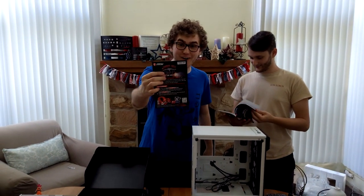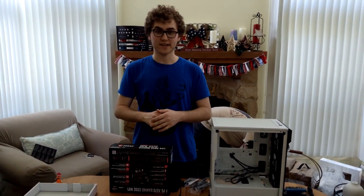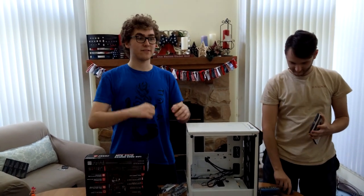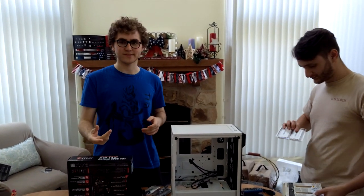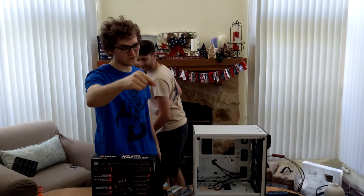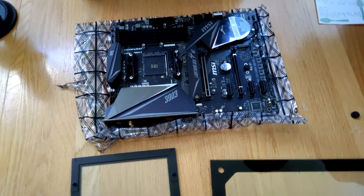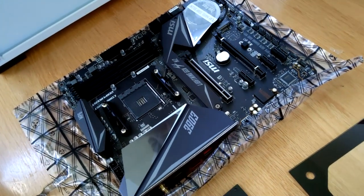By the way, I want to mention all these parts will be linked in the description. If you'd like to build a similar or the same PC, some parts are available through my Amazon affiliate link — if you buy through that link I get a small cut at no extra cost to you, so support your boy. Back to the parts: we're putting in RAM. The RAM, or random access memory, is the easiest form of memory your computer can access. It allows you to run applications, games, pretty much whatever you want.